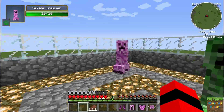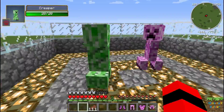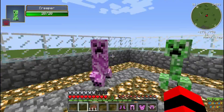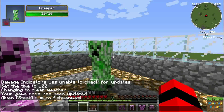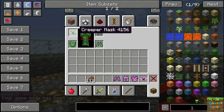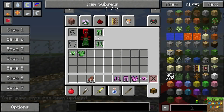The male costume stops you from getting hurt, and I think the female one attracts her or something. Yeah - the female follows you basically, so with the male one she follows you.